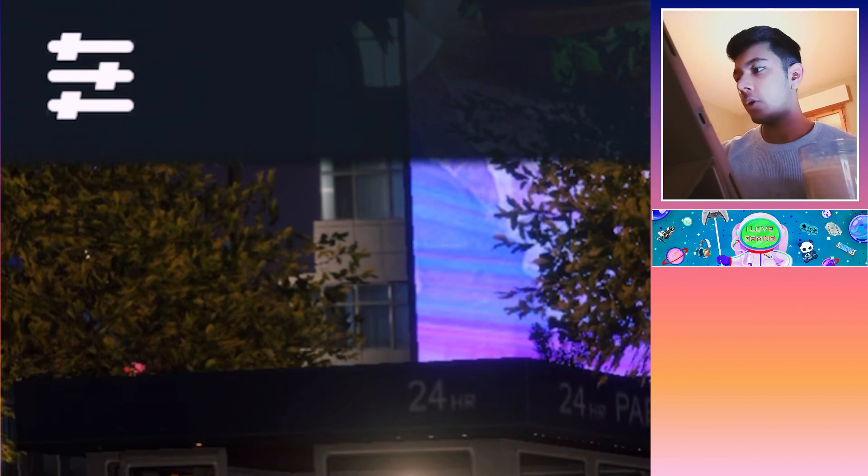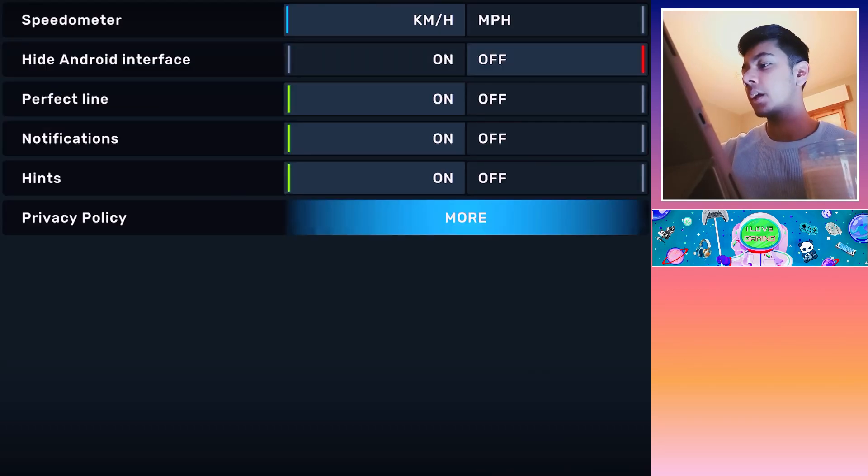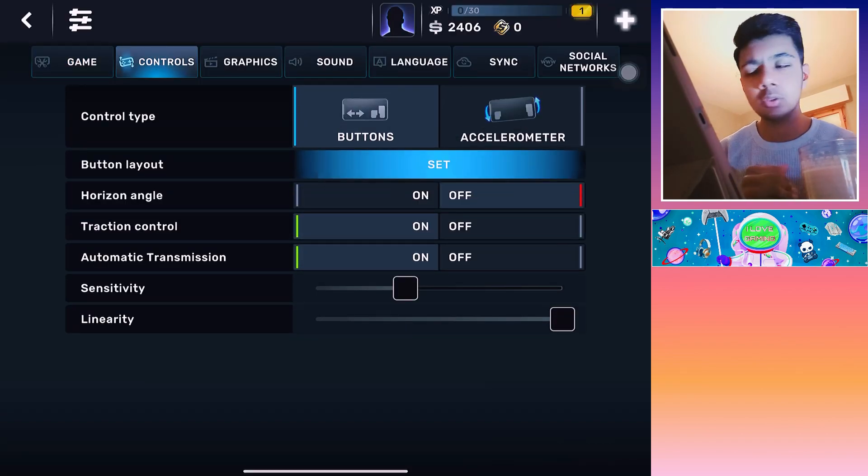On the top left corner you can see the settings. You click on that icon and you come to this page where you can see in the game category: you have speedometer, hide Android interface, and I don't know what the hell is that — perfect line notification, privacy policy. On controls you go and you get control types. They didn't add that many tools.